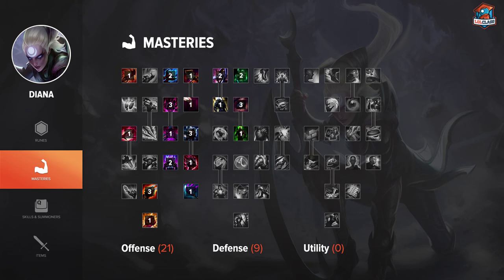For Diana I run 21/9/0. Most notably, Spell Weaving in offense is important because you do get a lot of basic attacks with Diana when you build Nashor's Tooth, so it's going to make a pretty big difference later in the game. Of course, 9 points in defense helps with the early laning phase.